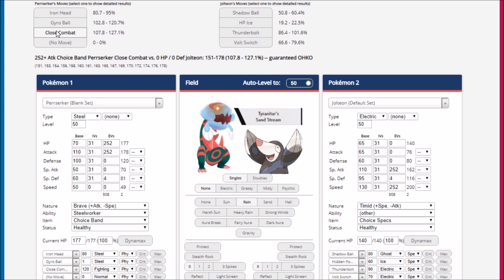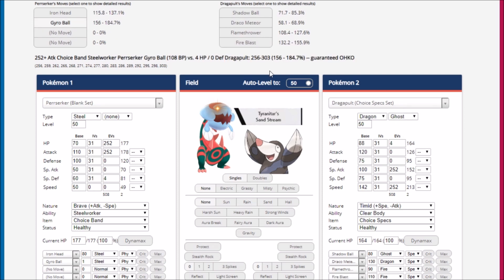That's one of the only situations where it really matters. Looking at other Pokémon like Dragapult, Iron Head even KOs it, and Gyro Ball is well beyond for this Pokémon. But we don't have a lot of Special Defense, so Flamethrower can KO us.